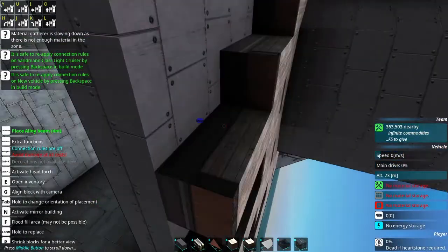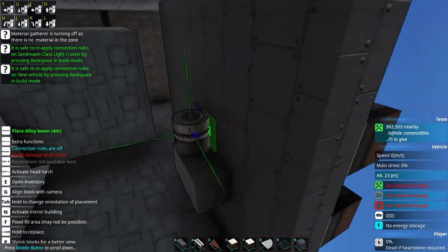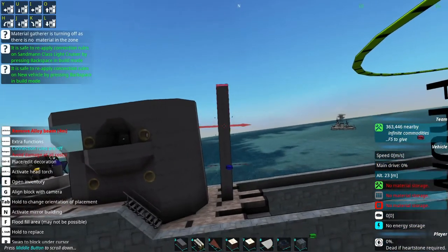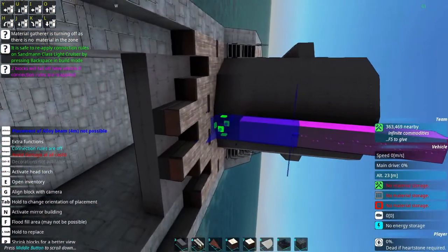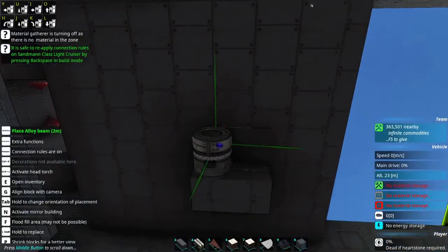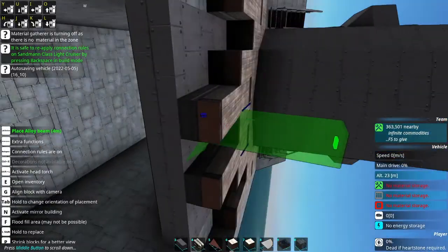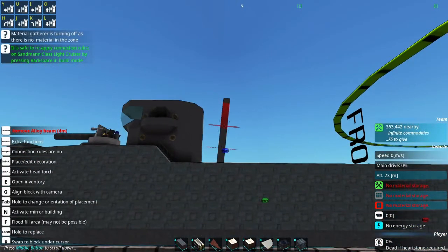Now we're just going to take some alloy beams. I don't think that's going to work — I want it to come back just a hair, like up maybe here. Let's have a look. Yeah, that's probably good.